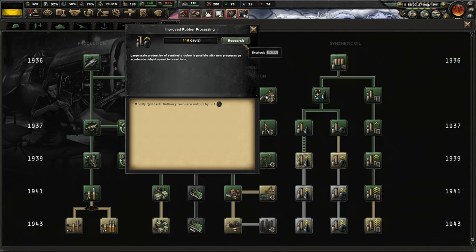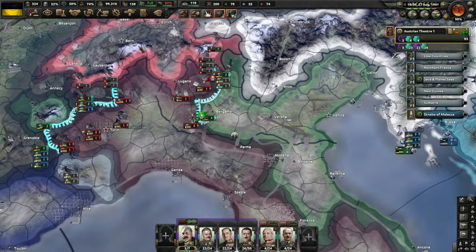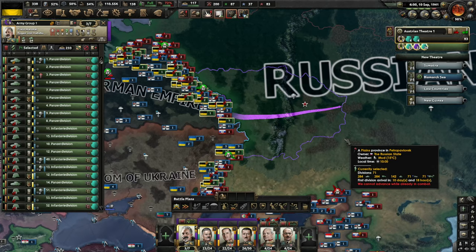I am going to continue working on rubber and oil processing to help boost production. Long-term projects include things like a nuclear reactor and rocket engines, and then a lot of short-term projects as well.